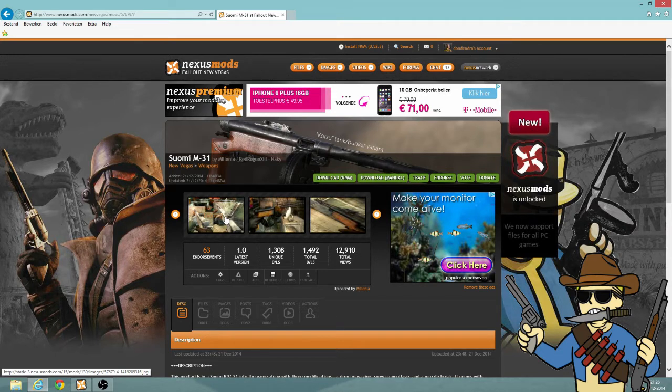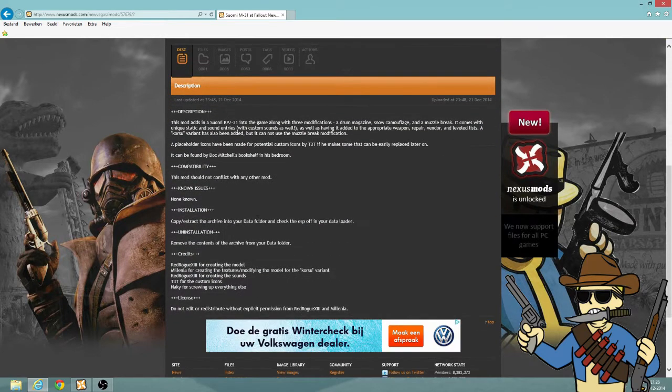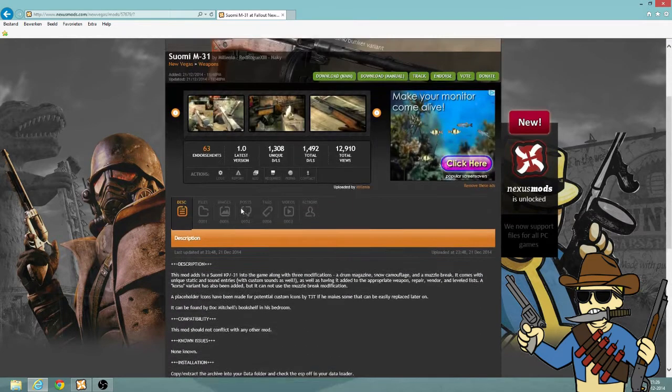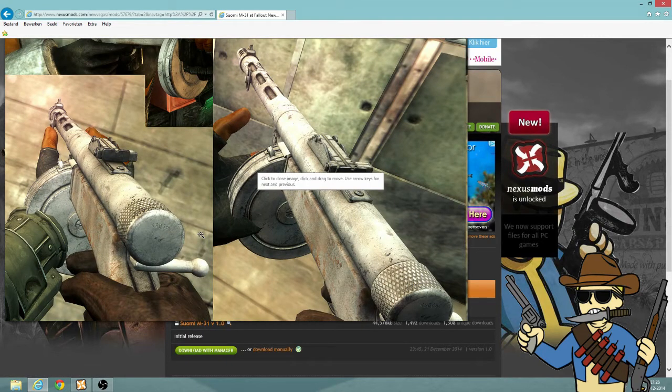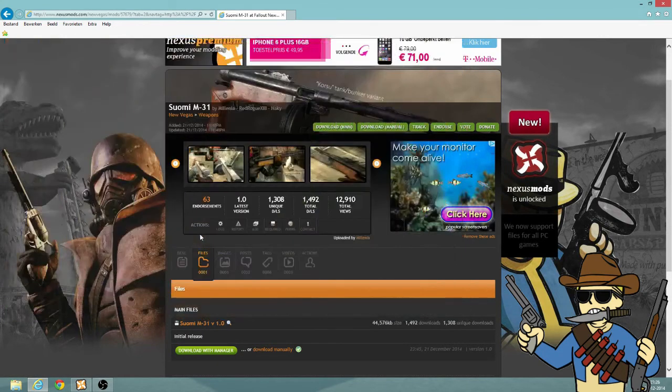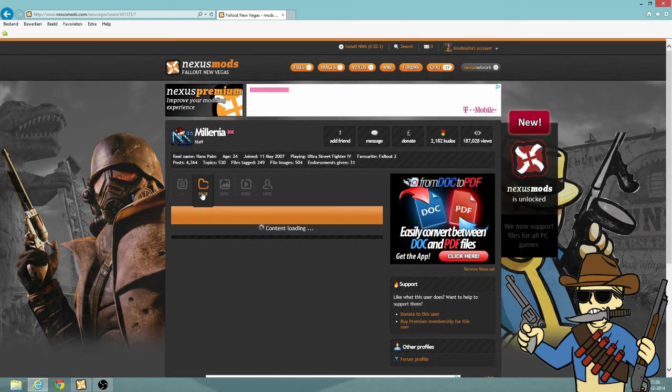I'm really planning on using that since, as a lot of you guys know, I'm going a little bit into the snowy Fallout style at the moment. Of course most are in Doc Mitchell's house. Yeah, here it is — it's pretty cool, a little bit different. If you want guns in your game, go to Millennia and add every gun from him. It's just a really great weapon designer.